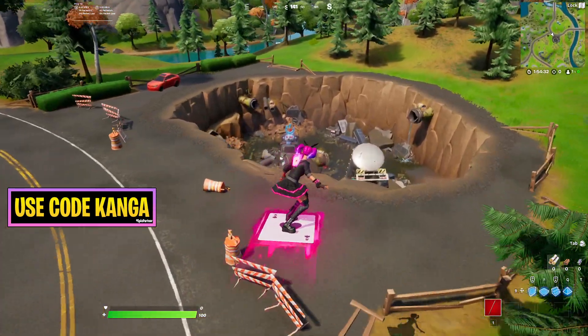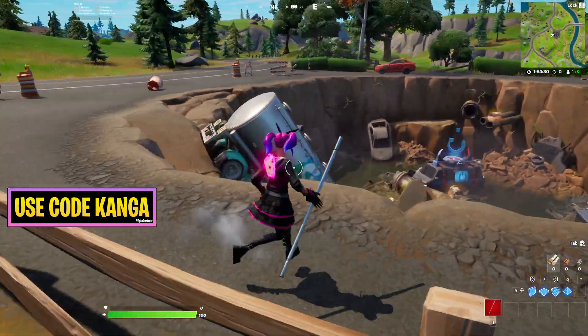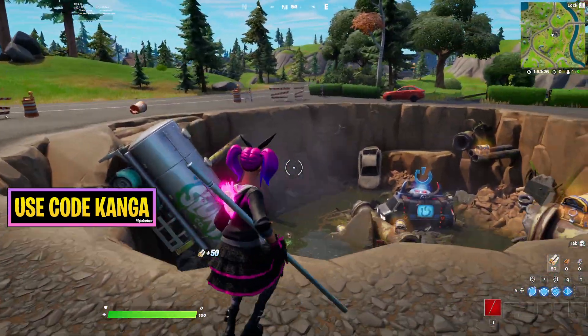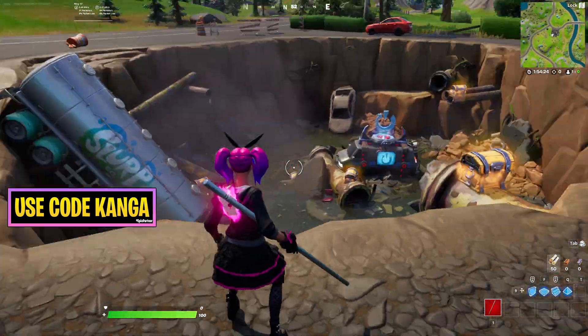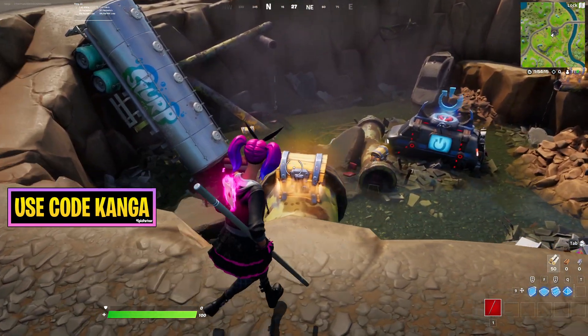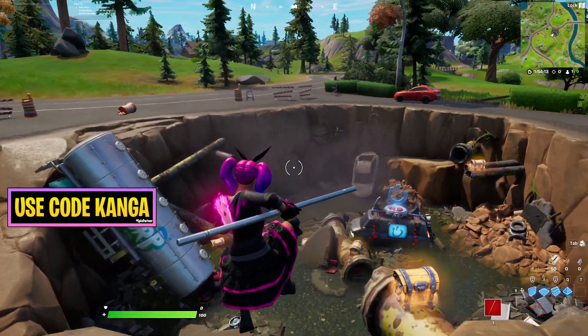A crater has appeared on the map as a result of the IO's drilling. The IO over in Covert Cavern have been drilling across the map, and there's been earthquakes slowly moving — not really specifically toward Tilted Towers, but following this general path. It's at around this point now, and there's a giant crater where there used to be a little coffee shop.